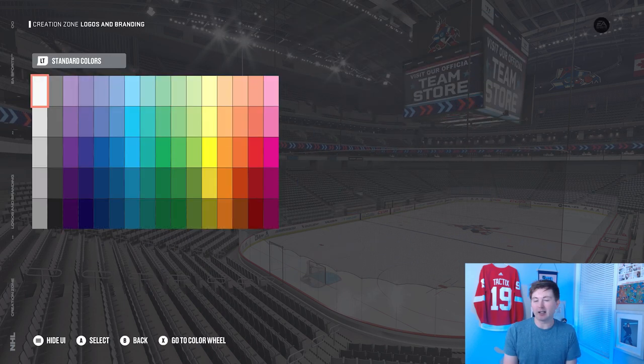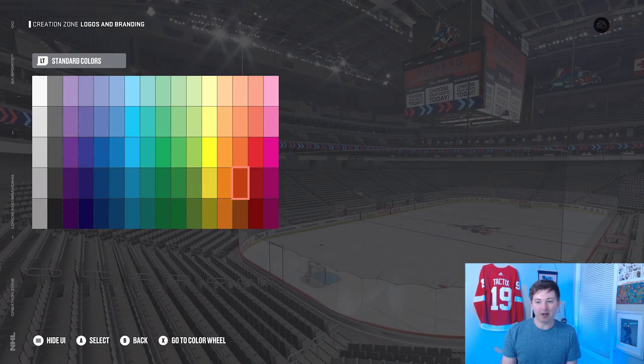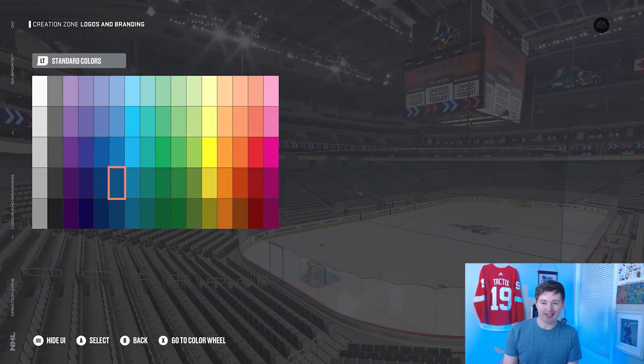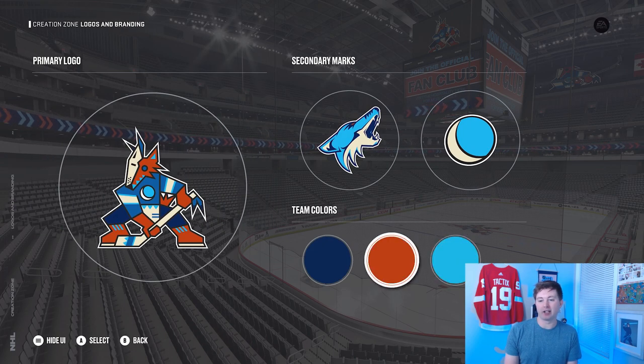I decided to use default colors just to make it easier for you guys to recreate. So the main blue color is the bottom row, five from the left. The secondary color is a dark orange — second bottom row, three from the right. And the third color is the light blue, middle row, seven from the left. Those are the ones I used.